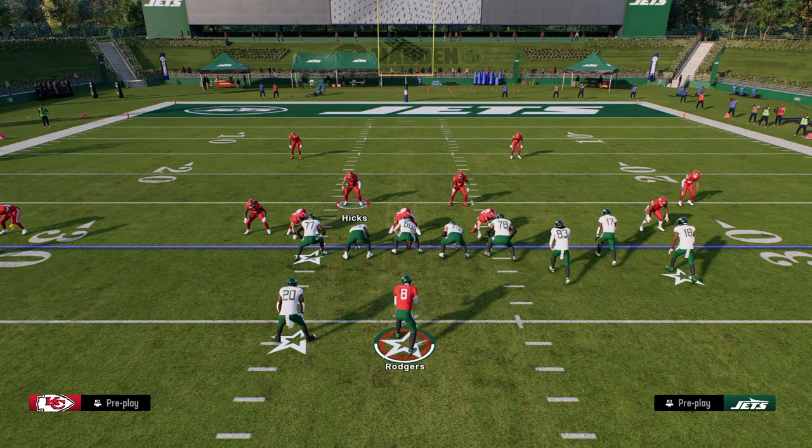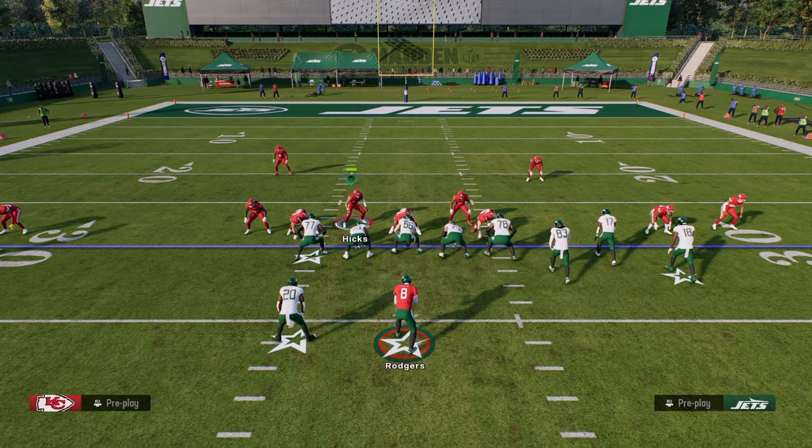One cool thing about this defense is you can pinch your D-line, which is similar to what the old Dollar defense used to do. The new Dollar formation in the game doesn't let you pinch the D-line, but with Nickel 3-3 Odd you can — that's a really unique feature that lets you craft several different pressures. Number three on our list is Nickel 3-3 Odd, and we do have a full defensive breakdown of this in our school community.